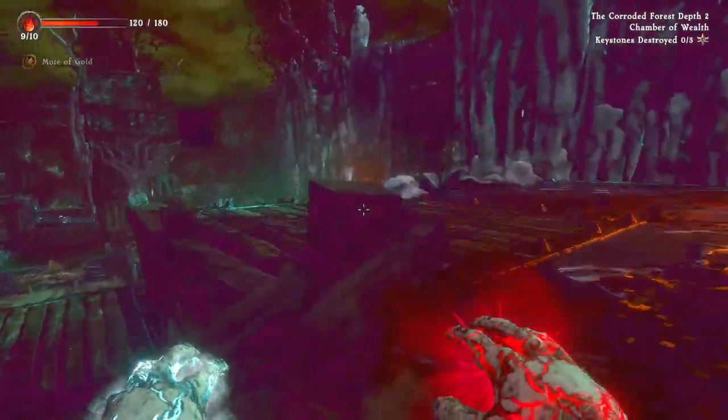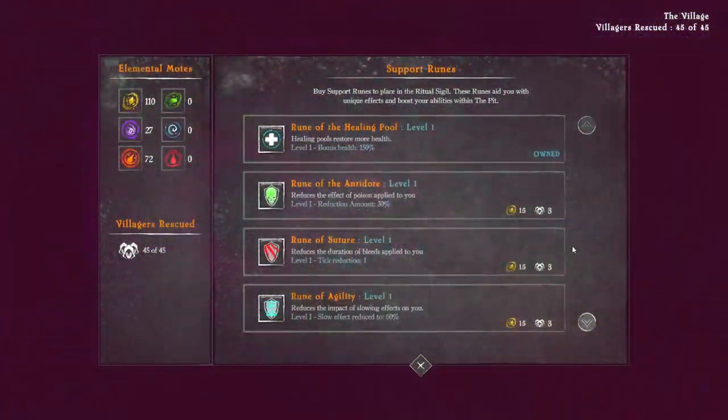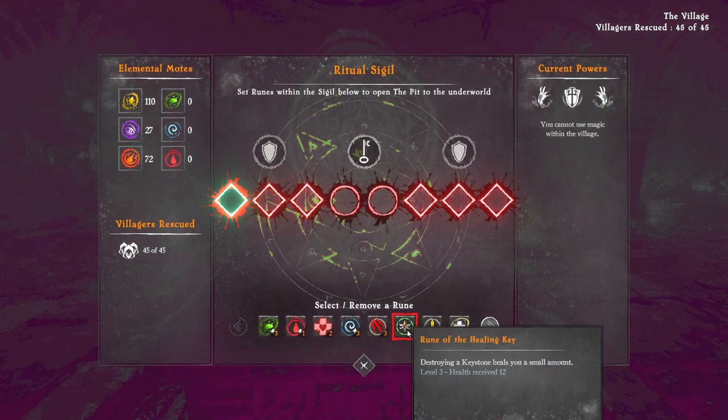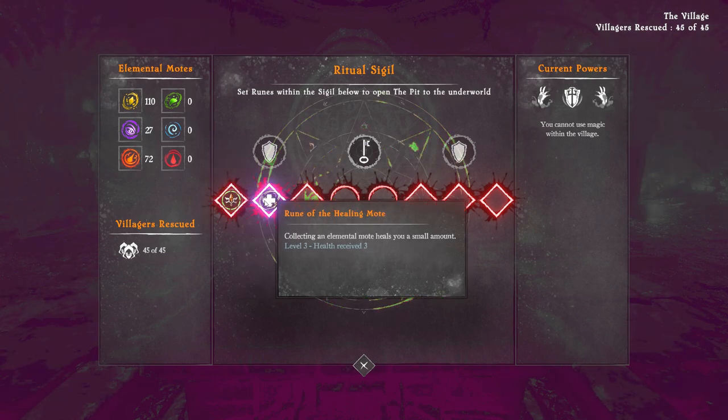One thing to note right off the cuff is that as soon as you can unlock two runes that are insanely good, you will have a significantly, significantly easier time in this game. In fact, the more you progress, the easier it kind of becomes. Also, by the by — villagers are static, so when it says it costs five, it doesn't mean it costs five villagers. It means you have to have five villagers in order to upgrade it and spend your resources, but it doesn't take the villagers.